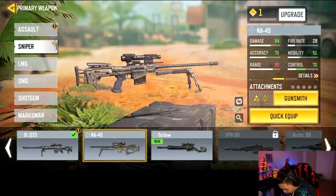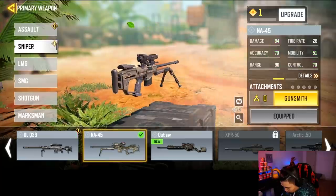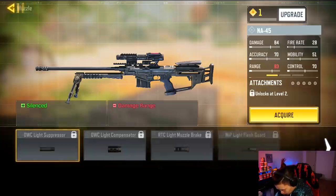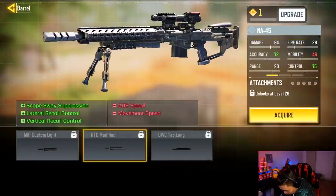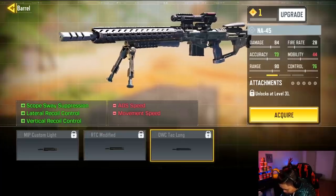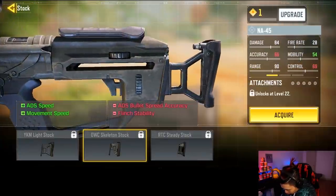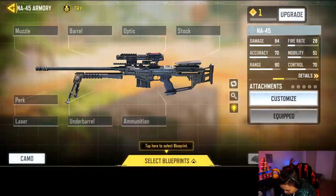We should have it in our sniper — yes, the NA45. As you guys can see it looks pretty weird, no cap. It's like a super long barrel, all that cool fun stuff. We're going to quick equip it and check all the stuff you need. You can actually try it out in the training range which is cool. Checking muzzles — I usually don't use muzzles on this so that's not important. The barrel has the Modify RTC and RTC Tack Long, similar stacks, but it doesn't look like you have an ADS ability here.